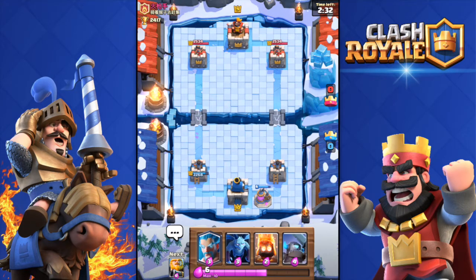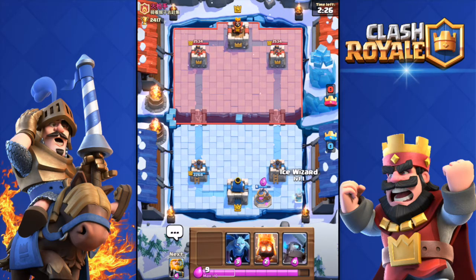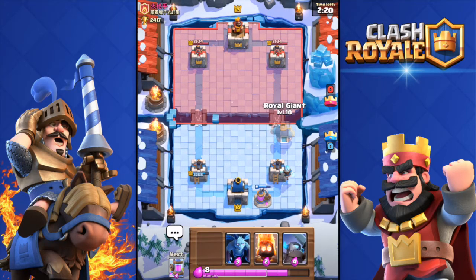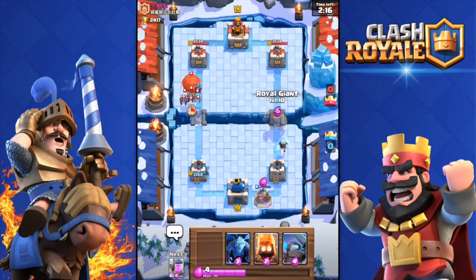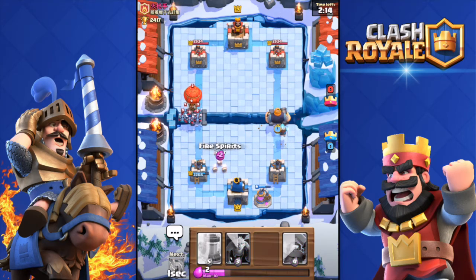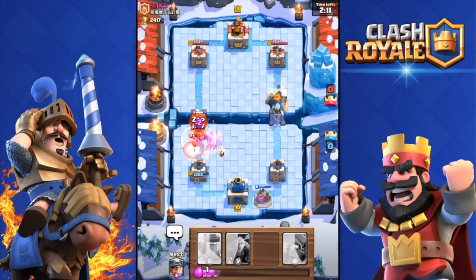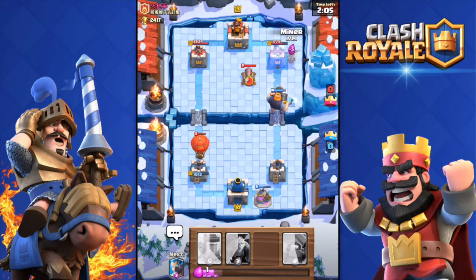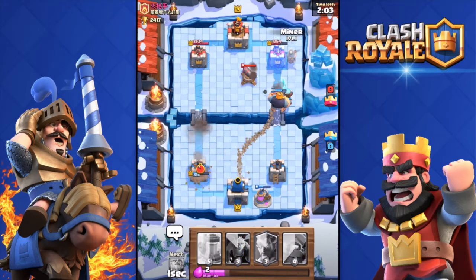I'm going to wait for my elixir and then throw the Ice Wizard over there, then my Royal Giant. Ice Wizard down - okay, what is he going to do? Royal Giant deployed. He dropped a Minion Horde and a Balloon - that's not good. It's not going to be enough to take out my tower.